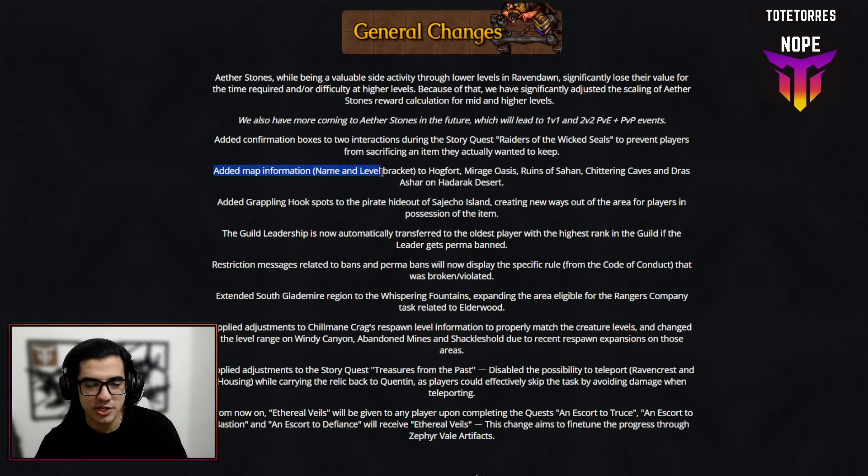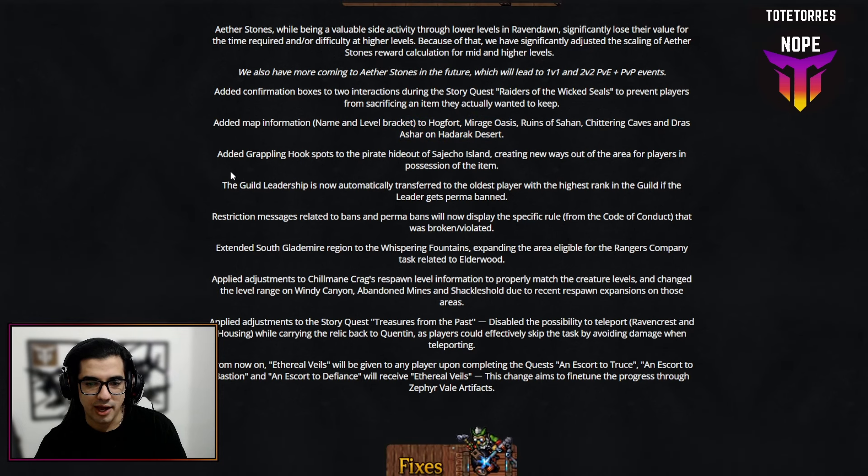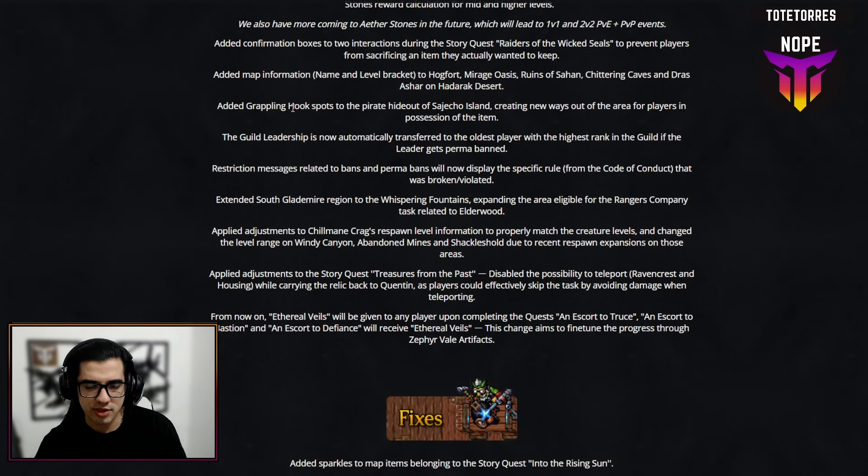Another highlight is they're finally adding information on the map for different spots — for example the Hog Fort, the popular AOE grind location. They're also adding new grappling hook spots in the pirate hideout inside Jejich, creating new escape routes for players who have the item.